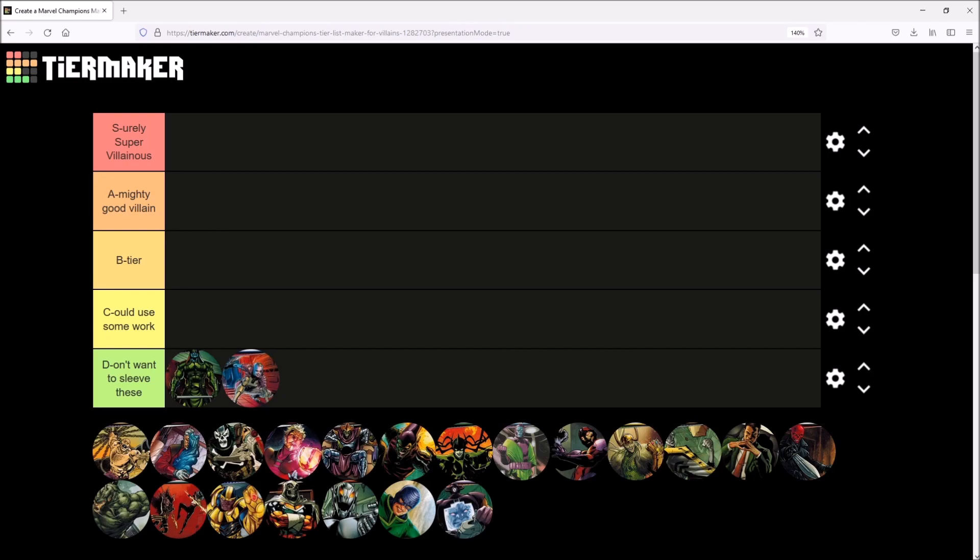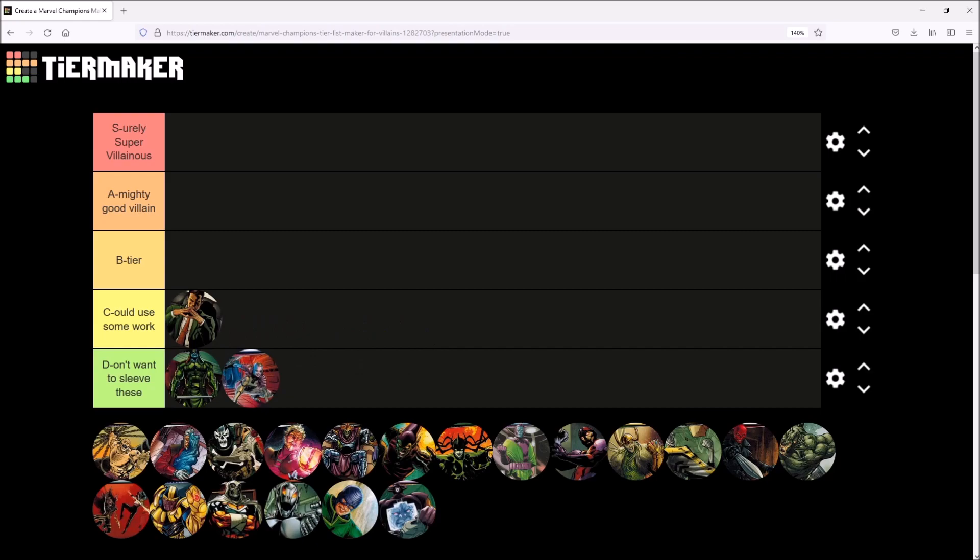I'm going to put some characters in the Could Use Some Work tier. I think Risky Business is a really great idea as far as Green Goblin goes — I love the flipping villain and one that does different things. It's just a little bit too gameable. The balance is just too easy. You can sit in hero form and let him build up counters while you prepare to save the day, and then just steamroll him really fast.